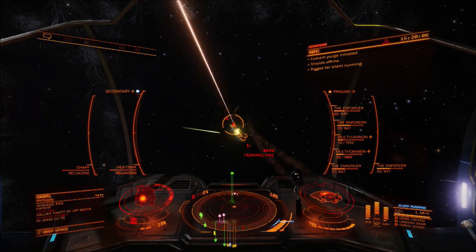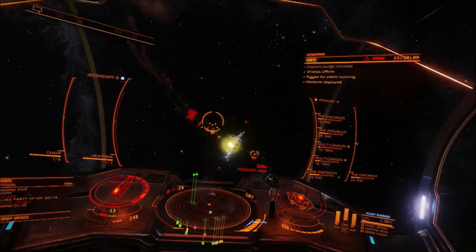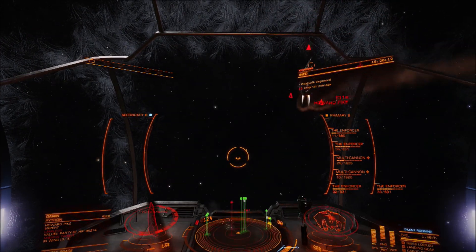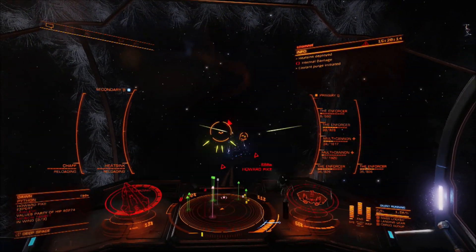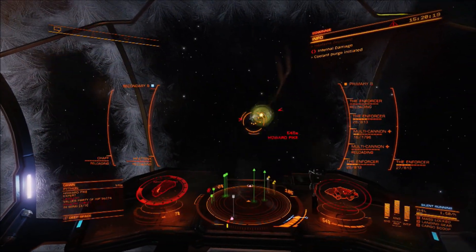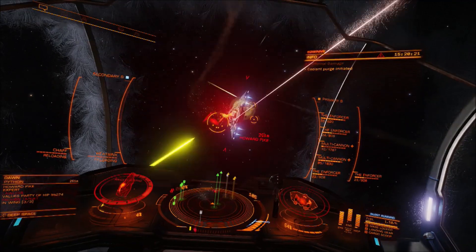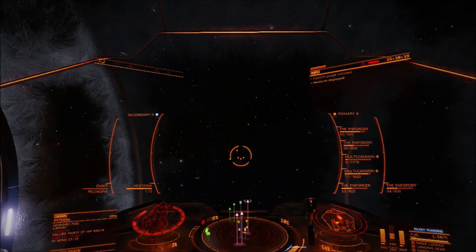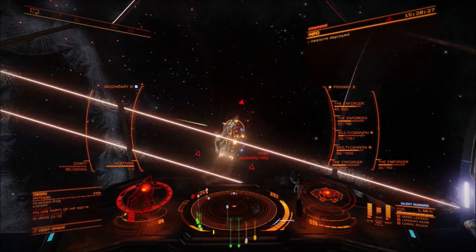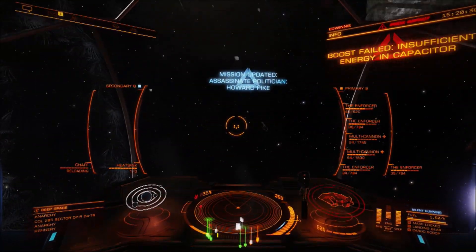I think the only one of my combat ships that would struggle with this sort of mission is probably my Clipper, because it has paper-thin shields. But other than that, my combat ships would just chew through this. With my ASP it's a little bit more of a challenge, a little bit more fun. That's what I do to liven up my BGS stuff, because I find the PVE stuff to be a little bit grindy and sometimes not as fun.